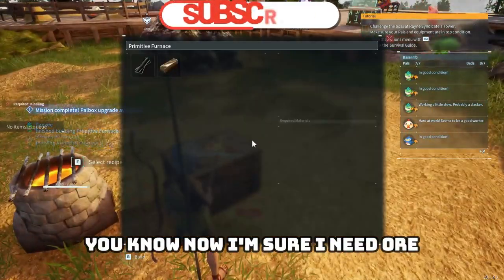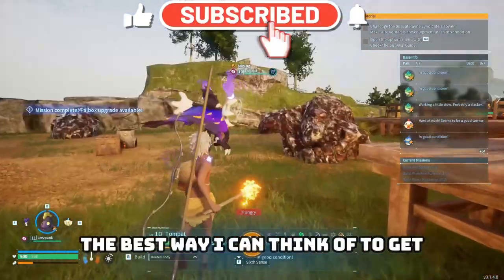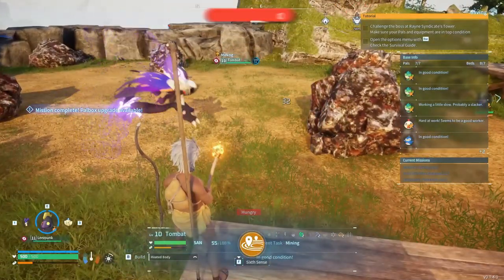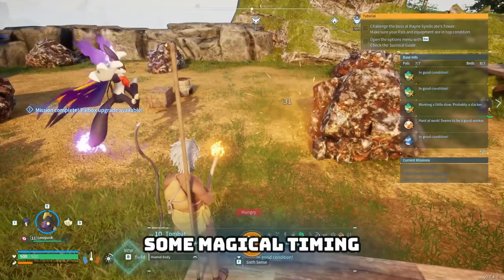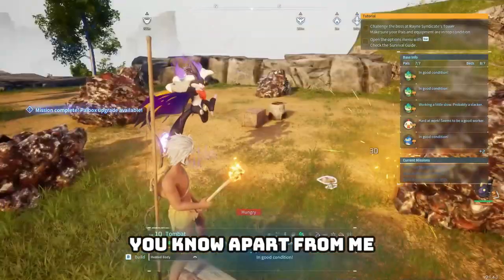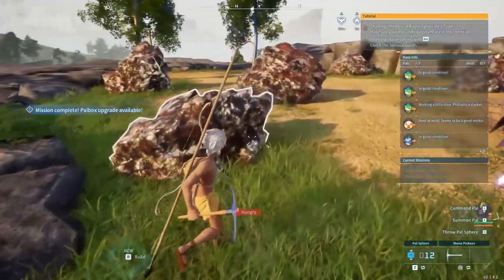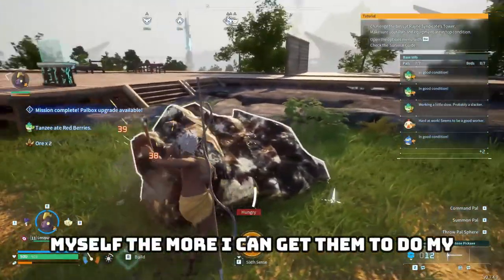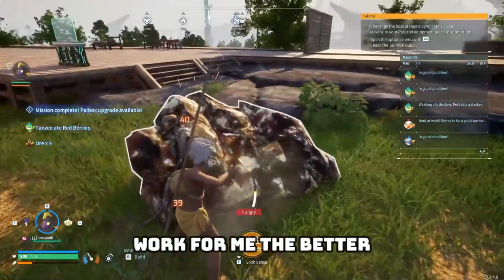Now I'm sure I need ore. Accidental bars — the best way I can think of to get that... well, he literally came over and did it as I was mentioning it. Some magical timing. I need more of this guy — he's the only one right now who can get ore, apart from me. But I'd rather not have to do it myself. The more I can get them to do my work for me, the better.